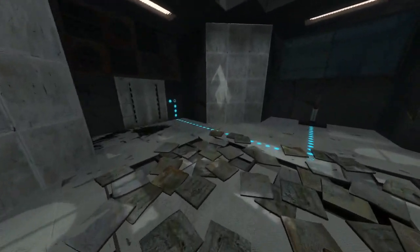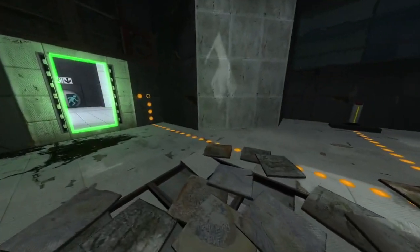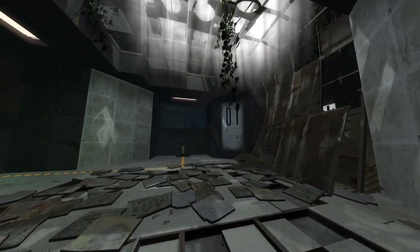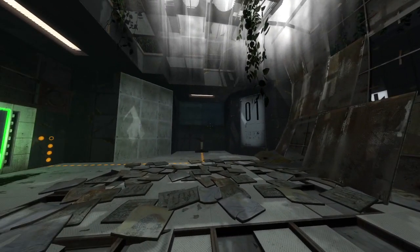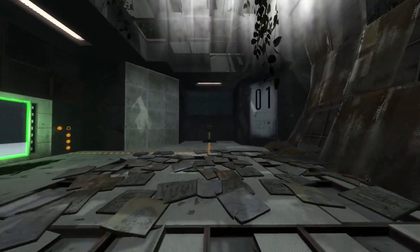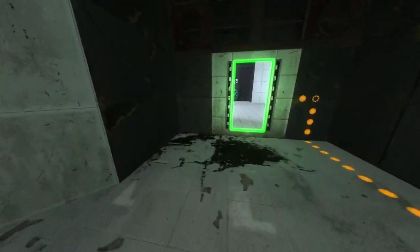One of my big problems with time travel maps is they don't make sense — like, why would they make a chamber that's all destroyed? Or why would they make one where the past version is just completely unsolvable? But I guess in the narrative here it kind of makes more sense because it's the time travel track — they designed around this. I guess if that makes any sense.